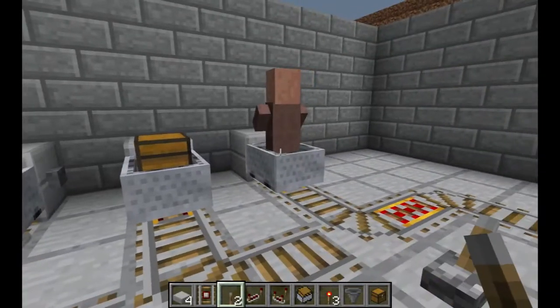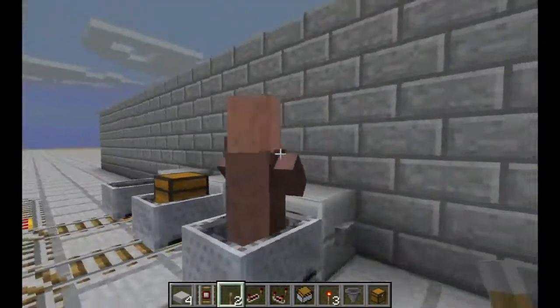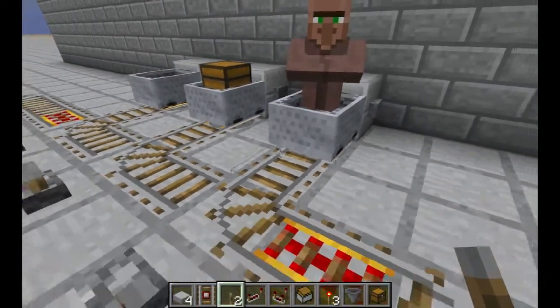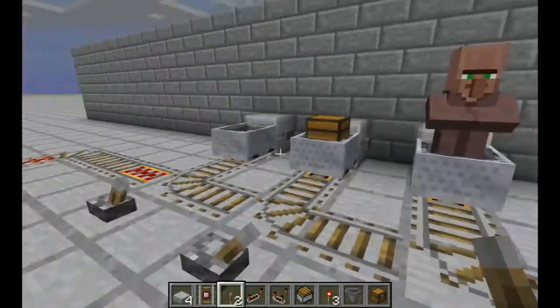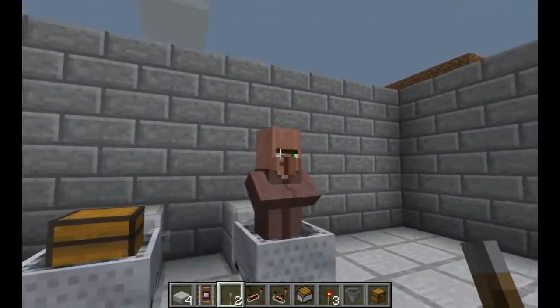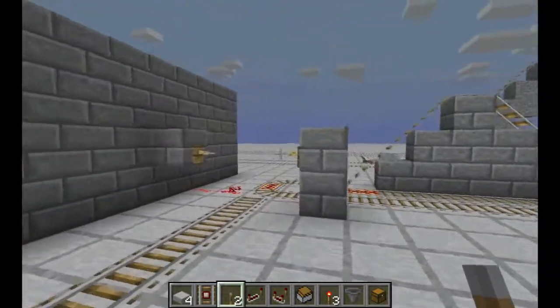The three we're going to cover today right here are going to be the empty minecart, the chest minecart, and the entity minecart — that could be a villager, mob, or even a person. There are actually two different elements here that we're going to be doing that deal with this. First things first, talk about the difference between having somebody in the cart versus having a chest or an empty cart, and that's a very simple one.